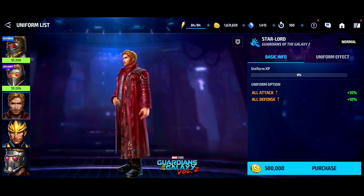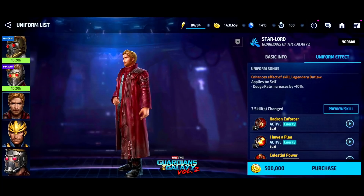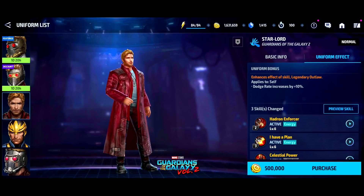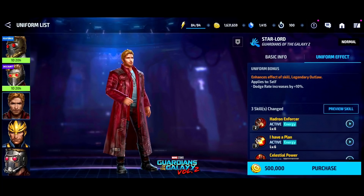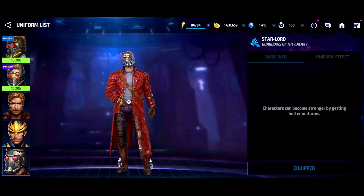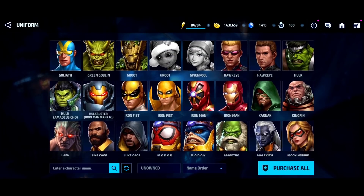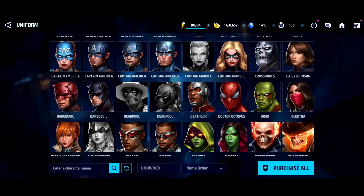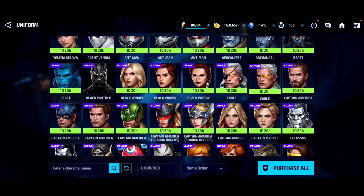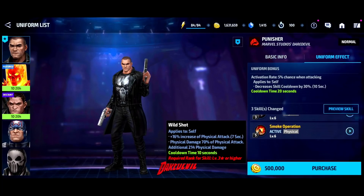The Star-Lord uniform for gold is not great but not bad either — he gets some skill changes, and if you want Beta Ray Bill you'll need to upgrade Star-Lord anyway, so this is the best gold option for him. If you like Star-Lord and see yourself building him up, this will do much better than his base kit. I might pick this one up depending on when I build Star-Lord.